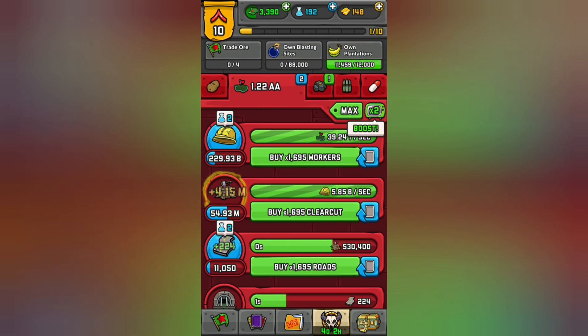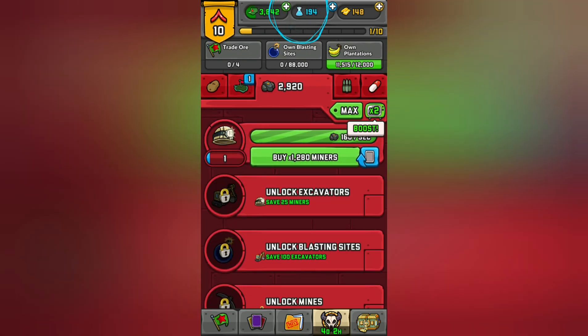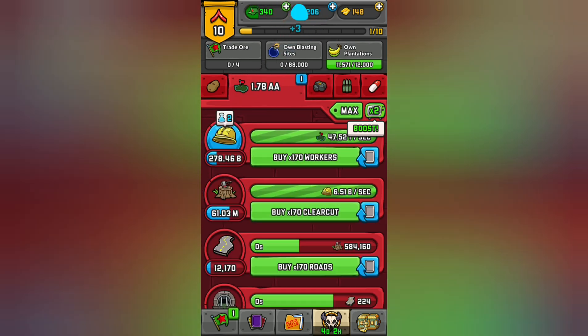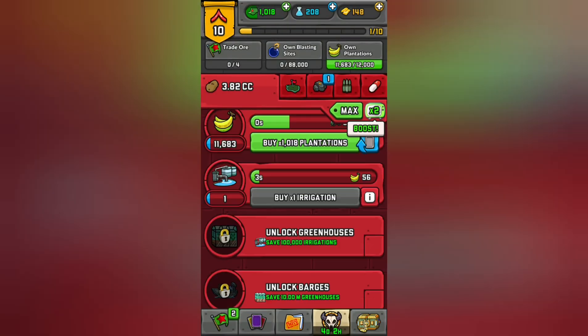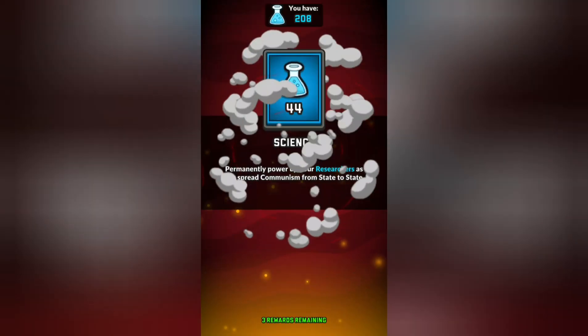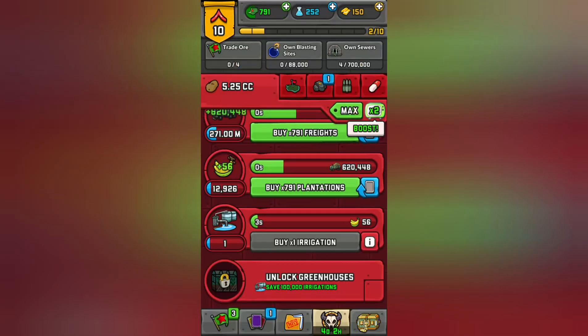I don't want to watch an ad — sometimes they'll do it for you for free. Looks like we can do our mine now. We'll let them do that. We need more plantations. Claim reward and get our stuff.